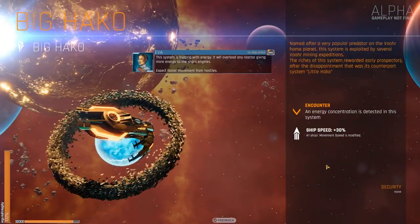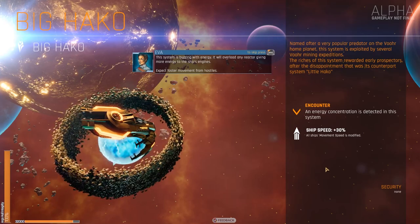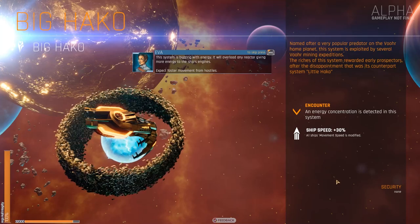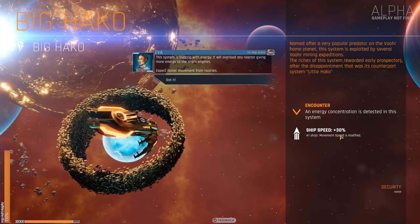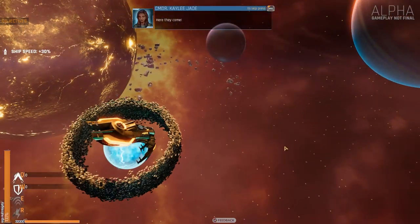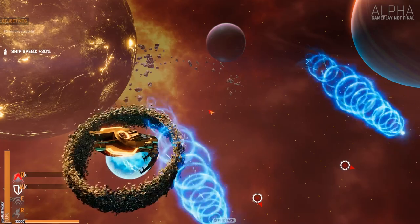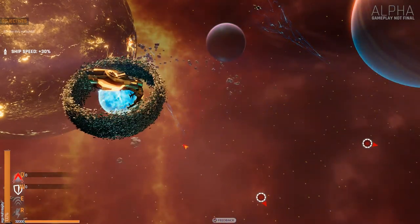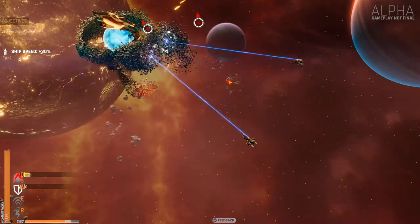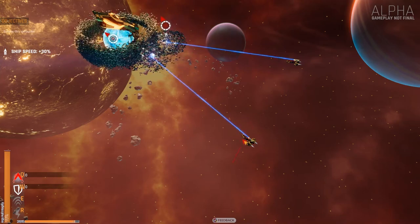This system is buzzing with energy. It will overload any reactor giving more energy to the ship's engines. Expect faster movement from hostiles. Here they come. Get a shield up. Right mouse button to move the screen.